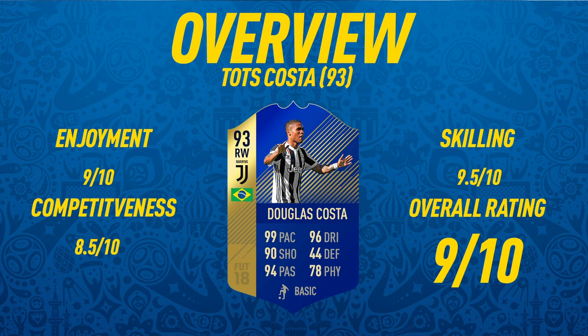Starting off the overview with the enjoyment rating — I'm going to give him a 9 out of 10. Very enjoyable card, very fast, really good dribbling, and all around just a great card apart from that strength. Competitiveness wise I'm going to give him 8.5 out of 10 — it would be higher, like a 9 or 9.5, if it wasn't for that strength. For skilling I'm going to give him a 9.5 out of 10 — he's definitely one of the best five-star skillers I've used, so good at performing combos. If you're looking for a fun, creative, fast player, Costa is the player for you. Overall rating: 9 out of 10.